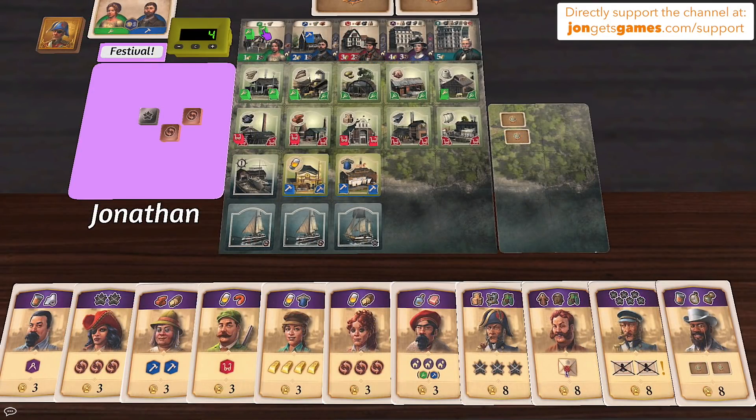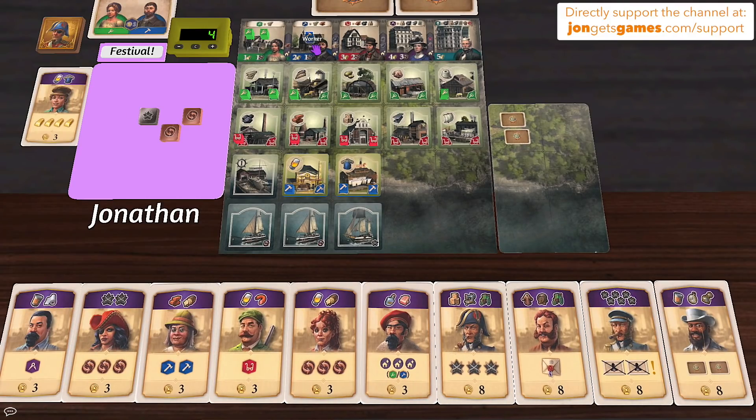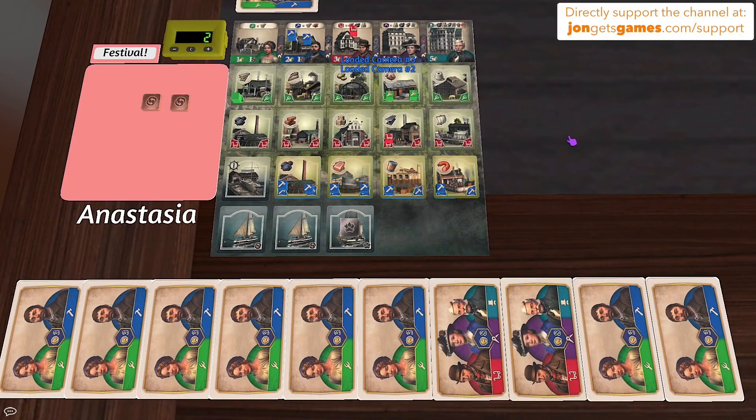Jonathan has a relatively similar amount of cubes after Anastasia's play but now has a worker and extra cards to consider. He plays a card requiring beer and work shirts — spending two gold to reset a blue cube and use it on work shirts again — and gains four gold. He clarifies this card was from his starting hand, which was full of cards giving reds, golds, and zero cards giving greens or blues — which was peculiar.